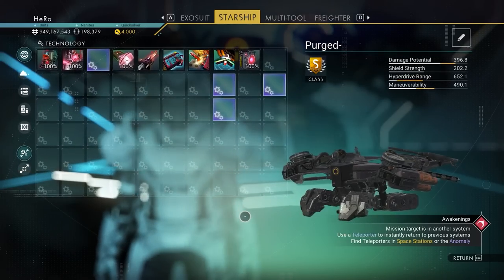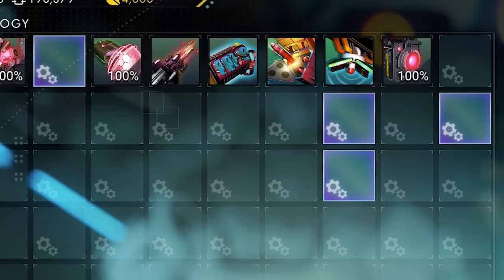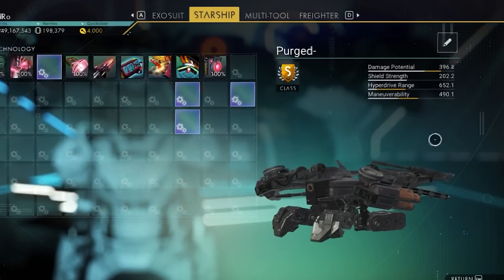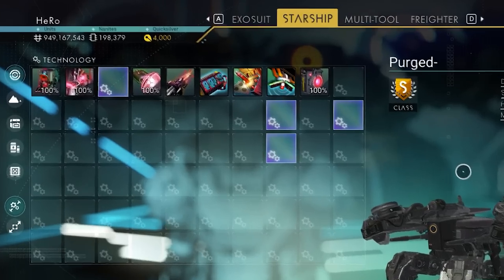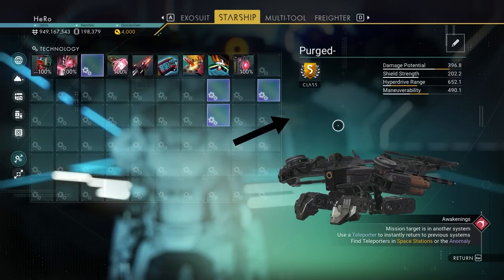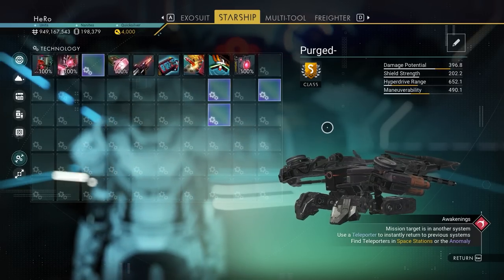I upgraded this sentinel ship. You can see there are three supercharged very close together and the last one is very far. The stats are very high damage. If you want to get nanites easily so you can upgrade it, I will put a video in the description or on screen for you — you can get half a million nanites in just one hour.